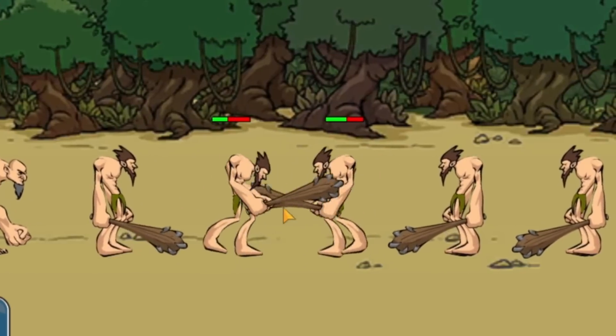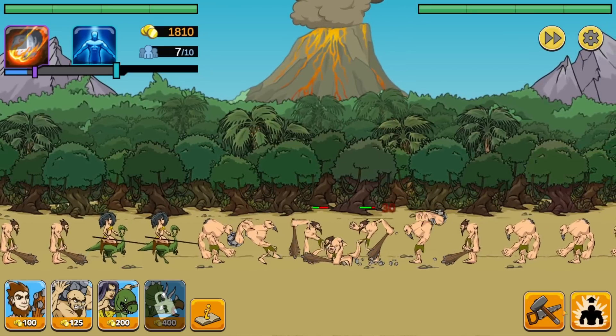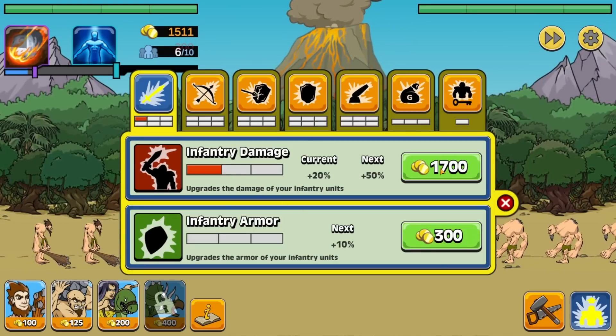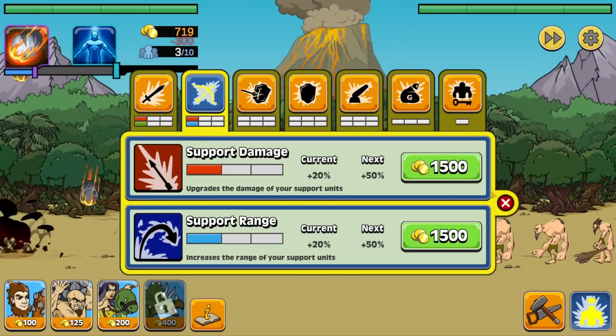All these guys here are just in the middle beating each other with clubs, because everybody throughout history has always loved to go clubbing one way or another. But it's pretty even right now, so let's go ahead and give our units some upgrades like damage and armor, and increase the support range of our ranged units and the damage for them as well.